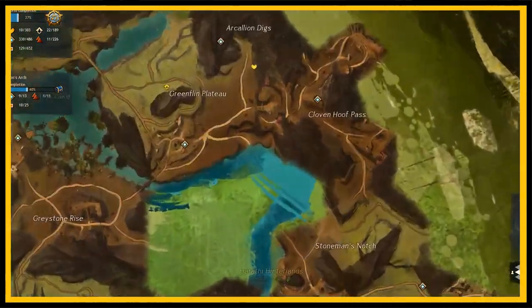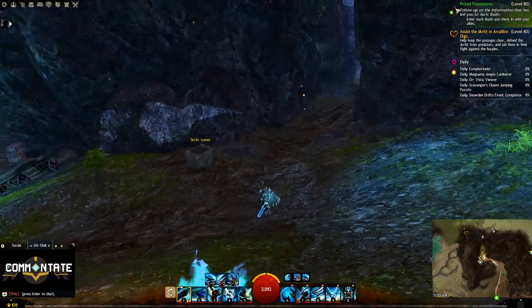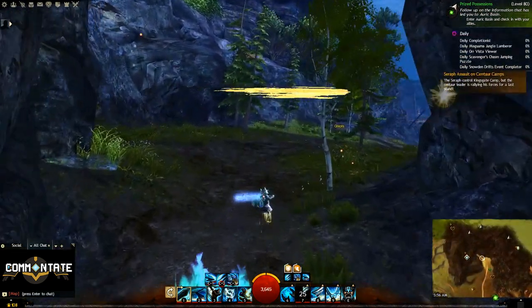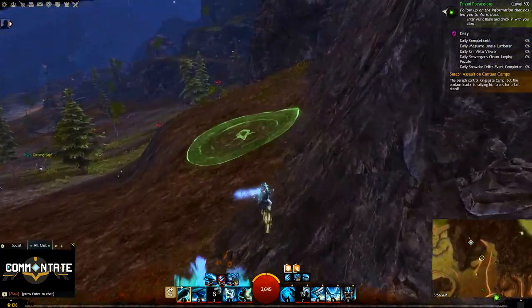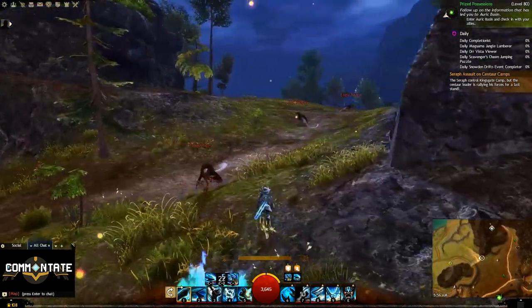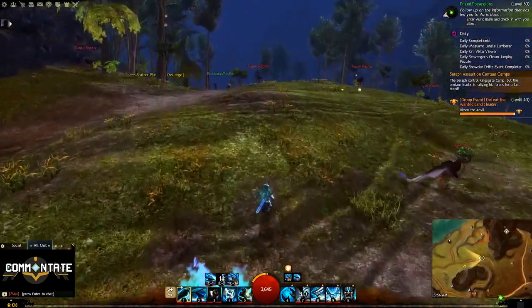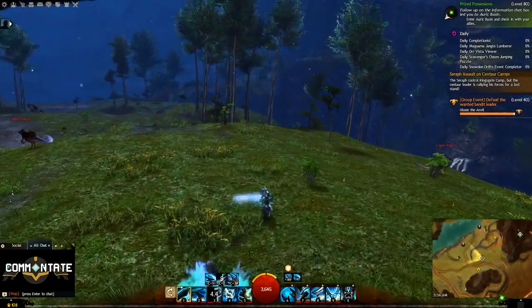After that, head over to the Arkalian Waypoint. Head south until you get to the end of the mountainous region you spawned in, then head northwest towards the water and you should see the diving goggles right on the edge.